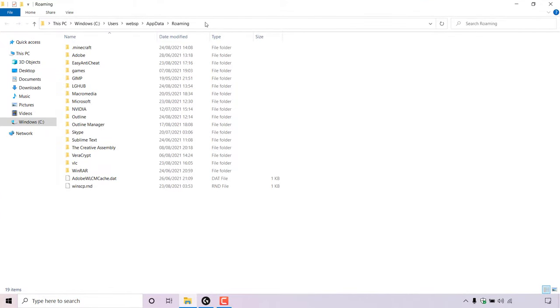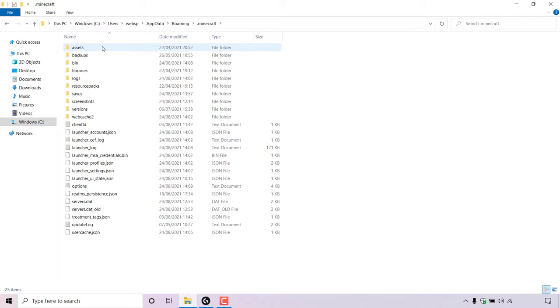We're now in the Roaming folder. Look for the .minecraft folder — it's right at the top for me. Double click on it to open it. Once inside your .minecraft folder, look for the options text document, which is right here. Double click on it to open it.